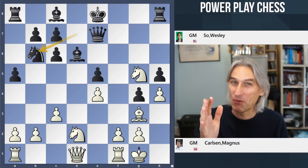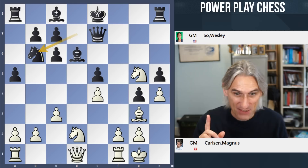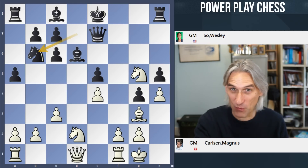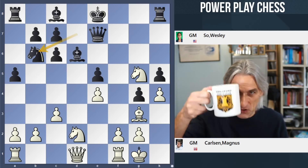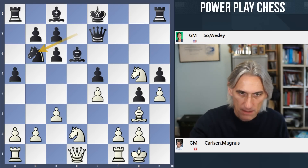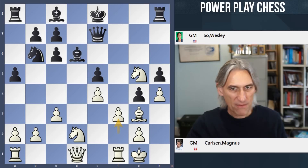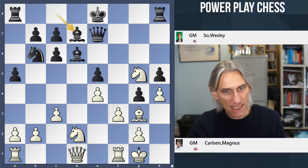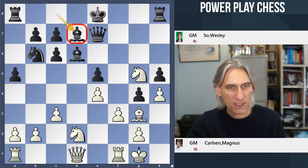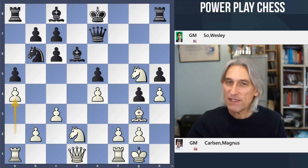So here's my first question for you: how would you play as white in this position? White to play — what did Carlsen do next, and why? Well, perhaps you were thinking about pawn to f3 to open up the f-file. In that case black is in time — bishop d7 and castles queenside, and I think that's an interesting position for black to play. Carlsen played a4.